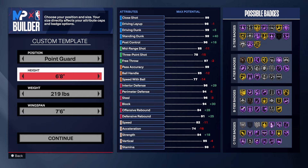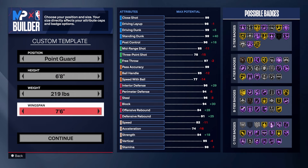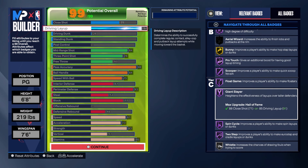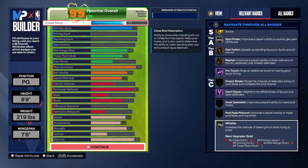The build is a point guard, six foot eight, 219 pounds, max wingspan of seven foot six. For finishing, we went with a 91 driving layup so we can still get to the rack and get nice gold and Hall of Fame finishing badges: gold Fearless Finisher, slithery, Hall of Fame acrobat, gold bunny, Hall of Fame pro touch, scooper flow, giant slayer, spin cycle, two-step, and silver whistle. If it were a true Magic Johnson build we'd put more close shot on it since Magic had that post hook.